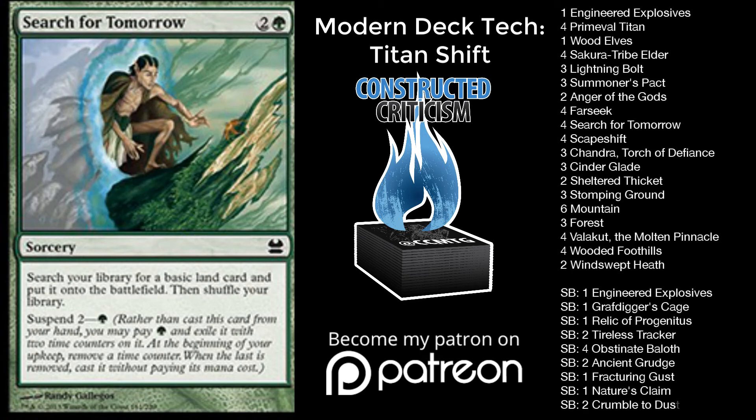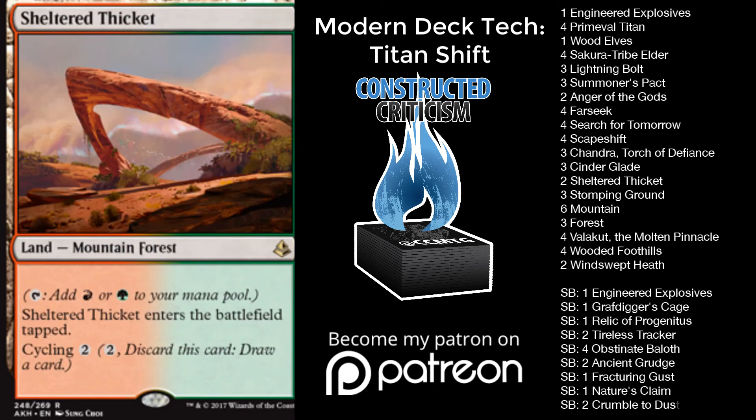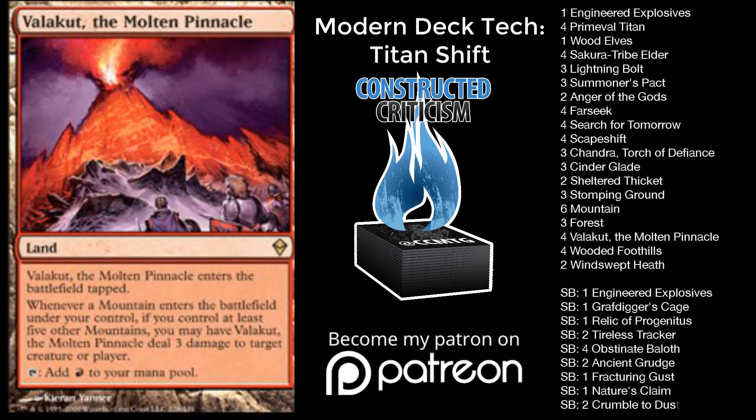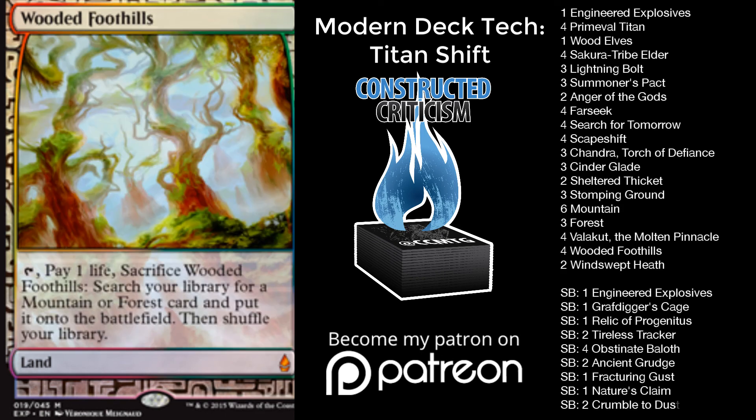The last spell in the deck is four Search for Tomorrow. Being able to spend this on turn one and get the mana when you want it to play your four-drop is really powerful. Also, being able to play it with an untapped land is pretty great because it lets you leave up things like Lightning Bolt — another reason I still like Lightning Bolt in the deck, to protect your life total and get you to the point where you can cast Primeval Titan or Scapeshift. The land base we have right now is three Cinder Glade, three Forest, six Mountain, two Sheltered Thicket, three Stomping Ground, four Valakut the Molten Pinnacle, two Windswept Heath, and four Wooded Foothills — giving you just enough resources to compete with Blood Moon decks.